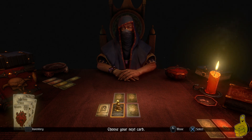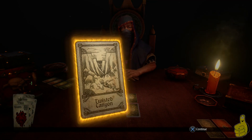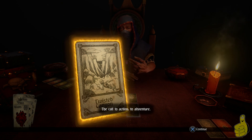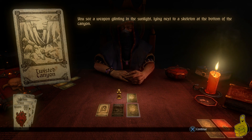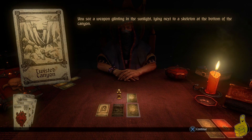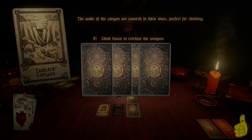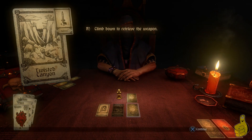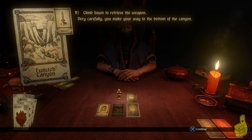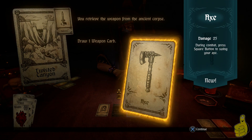You can choose to go either up or to the right. I'm going to go up, and we come to a card called Twisted Canyon — another little scenario. You see a weapon glinting in the sunlight lying next to a skeleton at the bottom of the canyon, so we're going to climb down and retrieve it. You have four cards — three successes and a failure — and they'll mix them up so you have to try to follow which one. The one on the left is the success, so you click that, climb down, and grab the weapon. If you'd failed, you'd lose about 25 health. I draw one weapon card and the one I get from my deck is an axe.